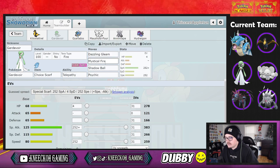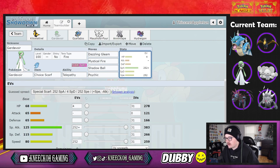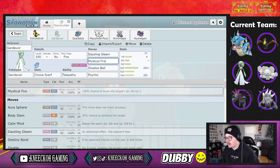Gardevoir has dazzling gleam, mystical fire, shadow ball, and psychic with 4 HP, 252 special attack, and 252 speed. The nature is modest because with scarf we're outspeeding pretty much everything anyway, so getting that extra special attack is super nice. It's a fire tera type to remove the steel weakness and get bonus STAB on mystical fire.